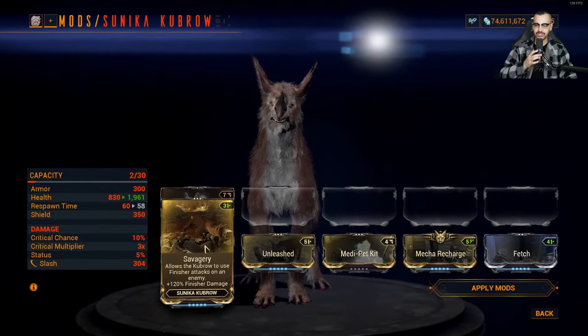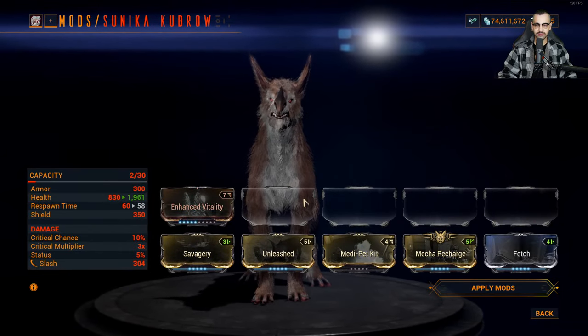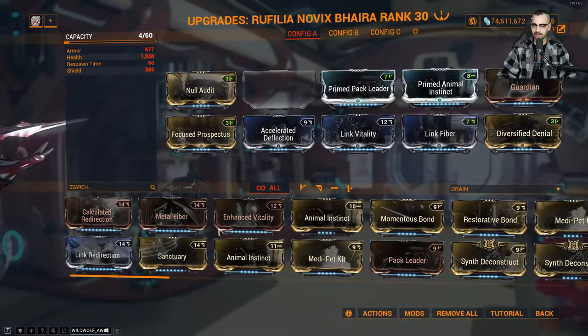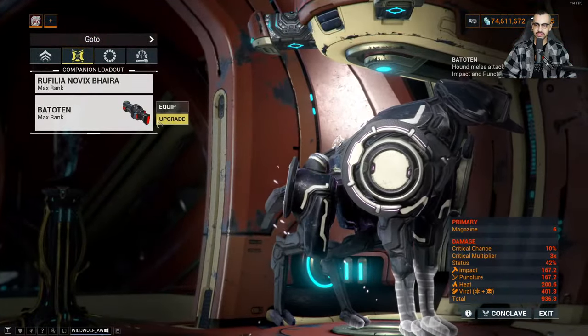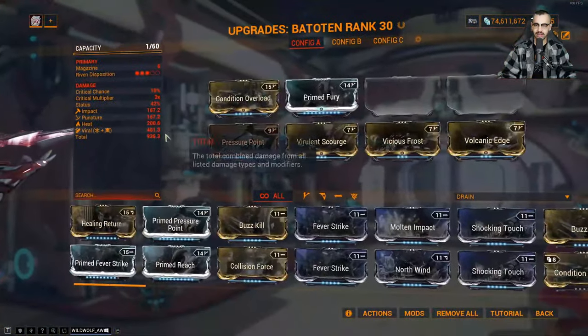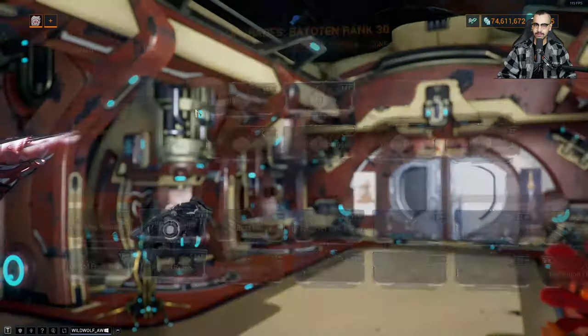Wait — fetch — oh yes, this is just a finisher ability. This dude just finishers people, that's it. He sucks — F tier. I'm not even going to talk about most of the Kubrows; most of them suck.